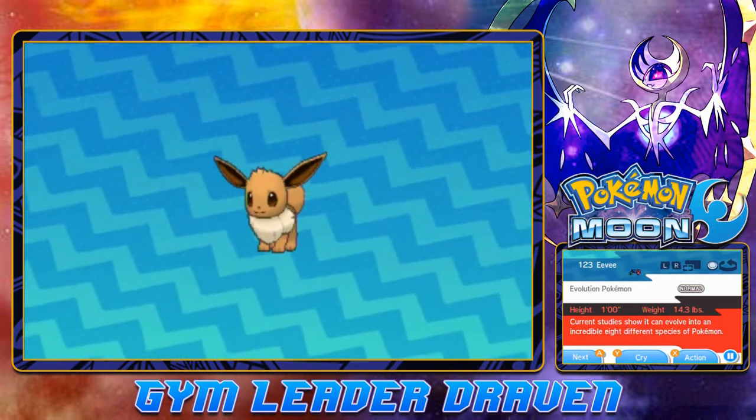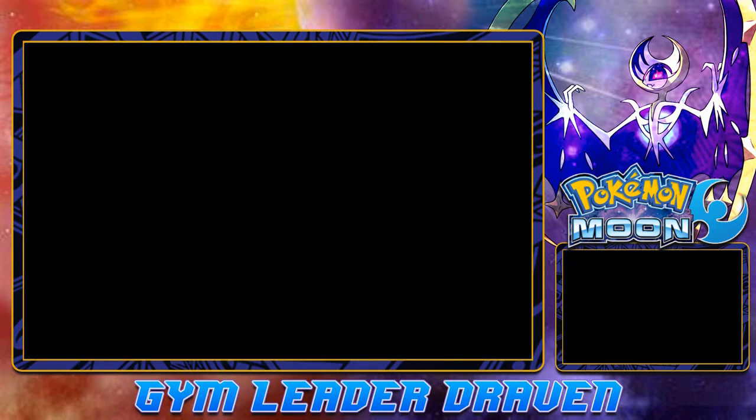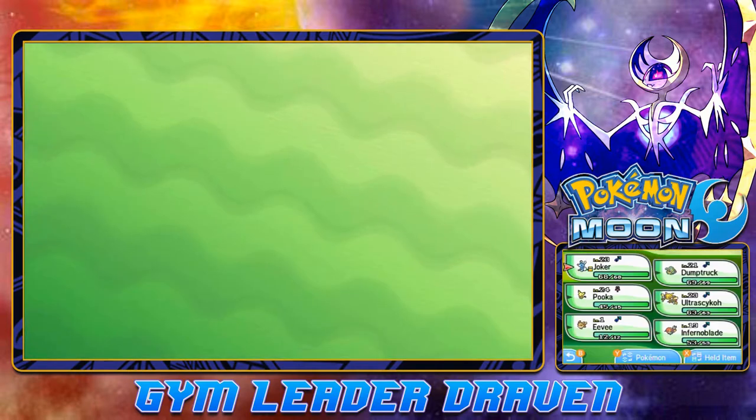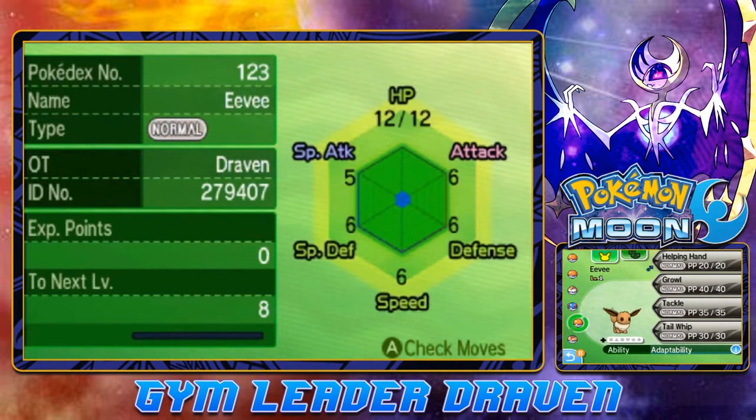Current studies show it can evolve into eight different species of Pokemon. I am not going to give Eevee a nickname right now because I haven't decided whether or not to have it on my team. It's at level one, and there is a wide variety of Pokemon it can evolve into, like Glaceon, Leafeon, Flareon, Jolteon, Vaporeon, Umbreon, Espeon, and... the fairy-type one. Forgot its name. Hold on just a sec.